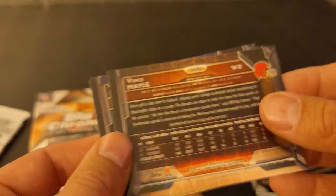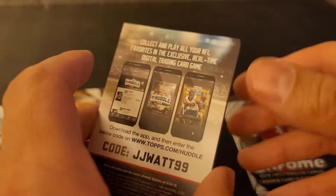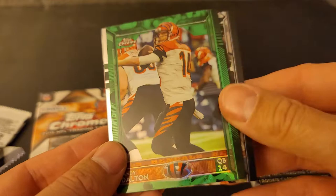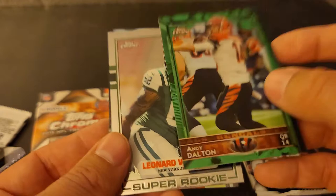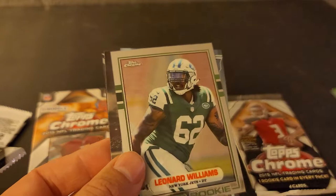Oh, this is a rookie card there. I don't know what makes it a short print card. I want to see if any of these are numbered. JJ Watt. There's a CJ Anderson. Andy Dalton. Oh, another 89 Topps insert. We'll get to that Leonard Williams after we check — see if it's numbered. No, it is not numbered. Andy Dalton — that's pretty cool though. That's a good one. Leonard Williams, super rookie.